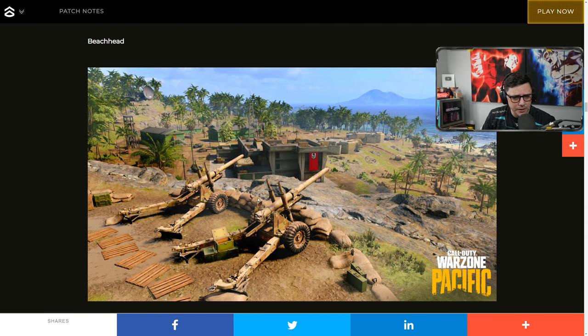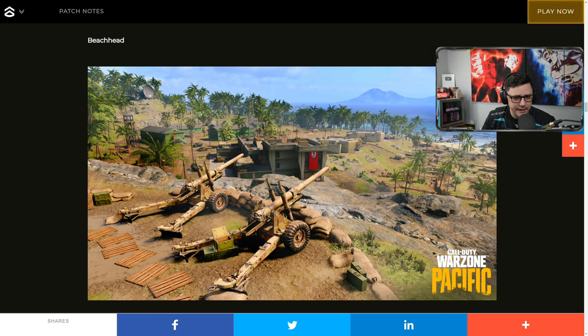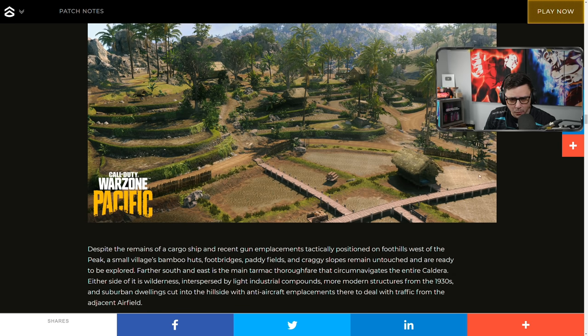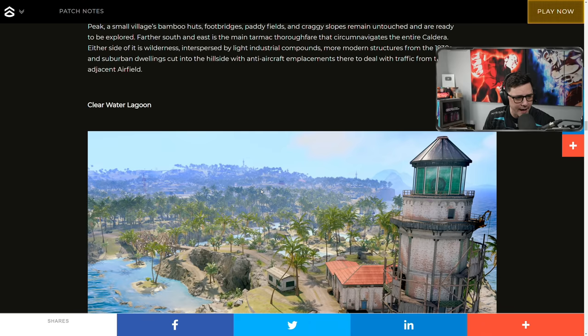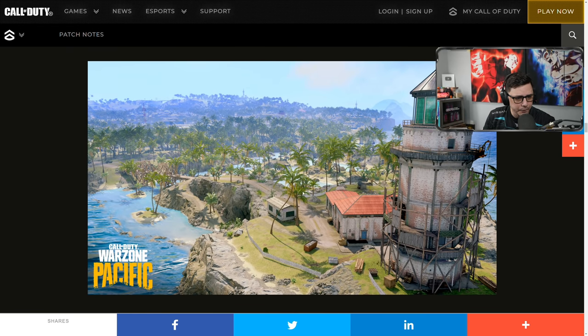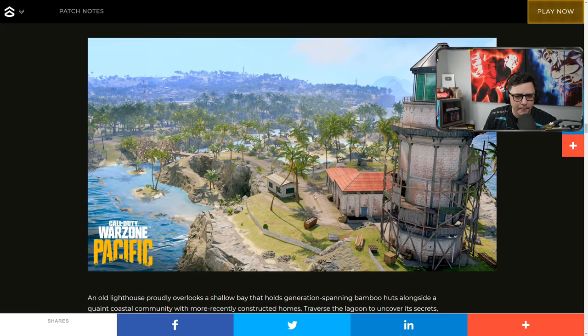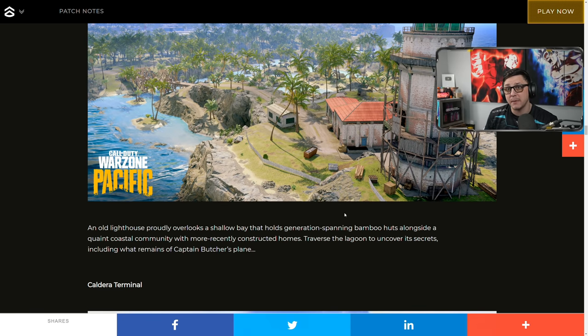We got Beach Head, which has a lot of open land and access to the water — wonder if you'll be able to swim or just die as soon as you touch it. Then River Village, which doesn't look like the Village multiplayer map, but there is some shallow water here. There's also a tower on a pier that kind of looks like it's from Blackout, where there were zombie spawns in that map.